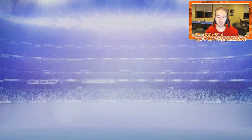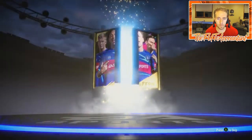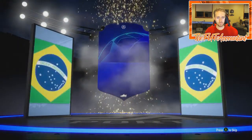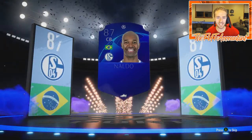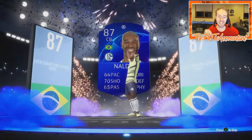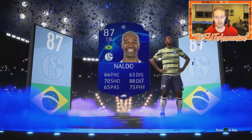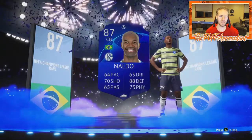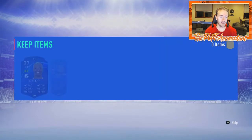We get a walkout! Let's go — show me something good! We got Brazil, we got center-back — it's Aldo! An 87-rated blue card, untradeable in the club. We will take that — 88 defense, that's a pretty solid card. A little lacking on pace but he's like six-foot-five or six-foot-four.